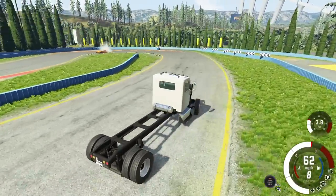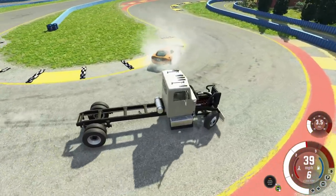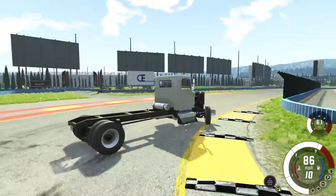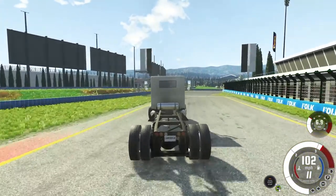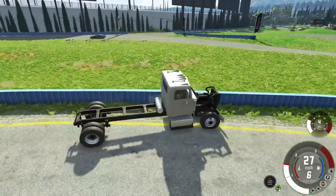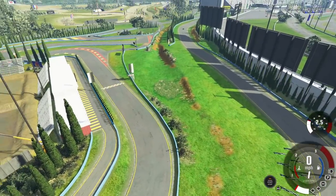The Viper just high-centered on the curbs — that's what you get for having a really low supercar. And boom, we have finished! It looks like the Bolide actually won — it's on its second lap. That was a little bit more competitive than it should have been. I'm kind of impressed. 2,400 horsepower is way too much for this diesel.